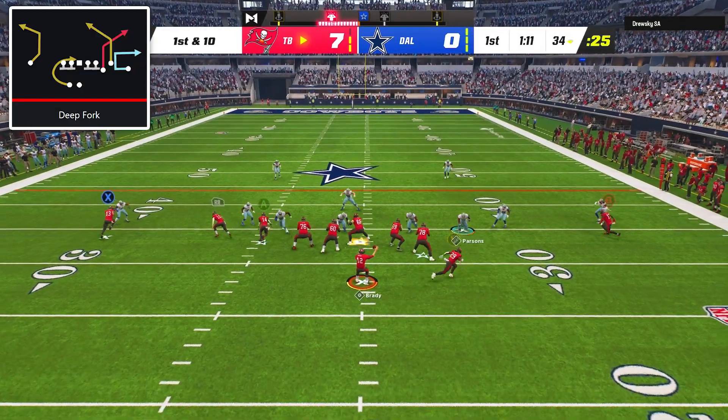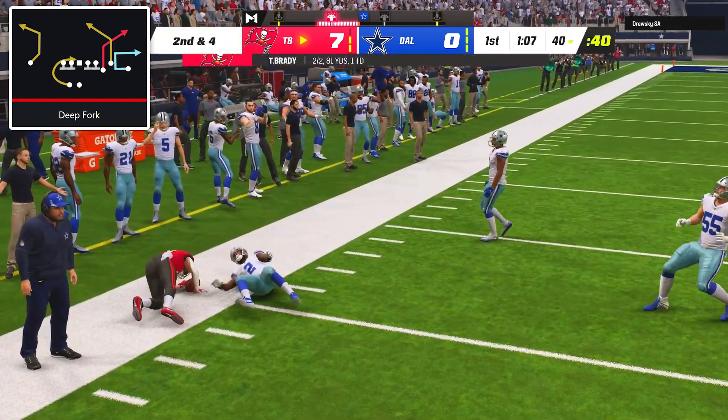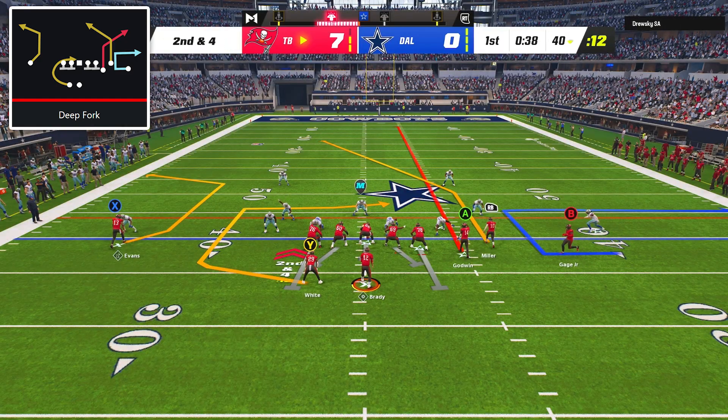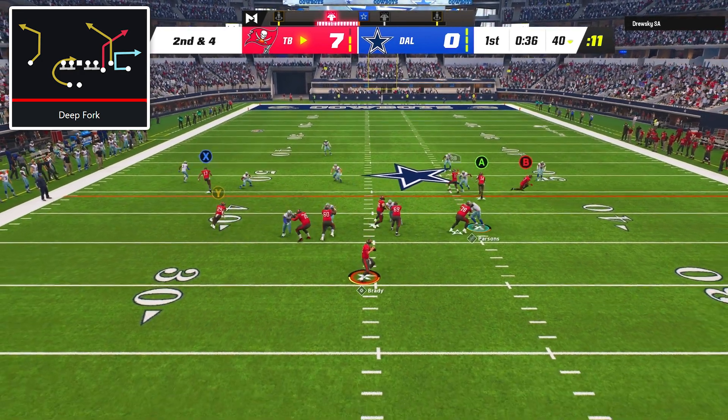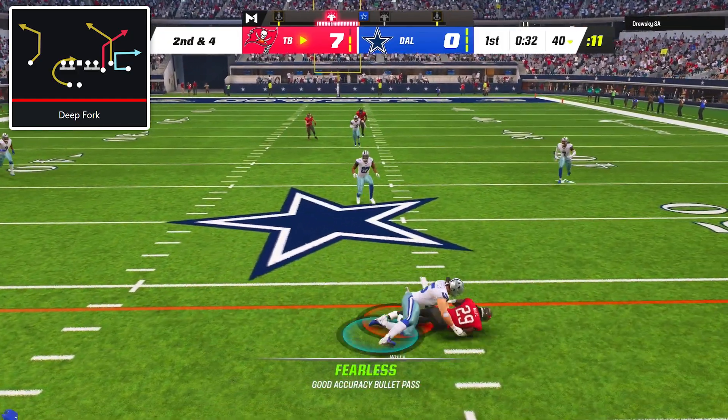On first down I went back to the flood concept out of deep fork and hit Scotty Miller in the flat for a six-yard gain. Then I tried to set up a cover three bomb by putting the inside receiver on a streak, but the pass rush came in before the post could get open and I had to dump it off to Rashad White for a pickup of five yards.